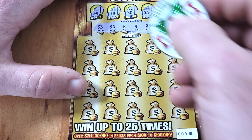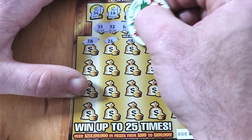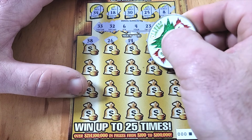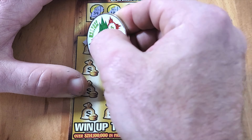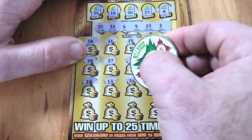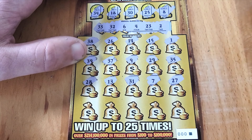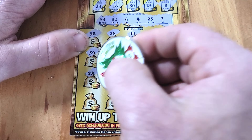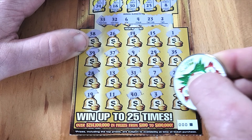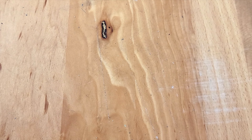Triple zero, my favorite ticket number — first scratch is a 38, nothing higher than 33. Nothing on the top row, nothing on the second, nothing on the third. One last row and we can't find a winner. This one's for the loser pile.